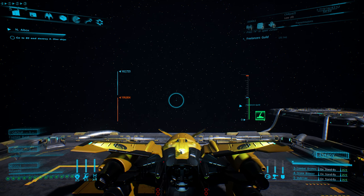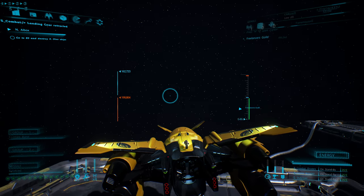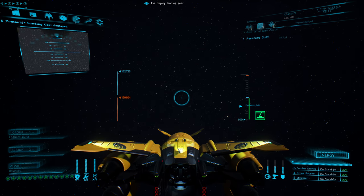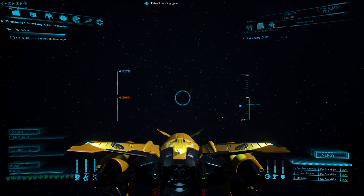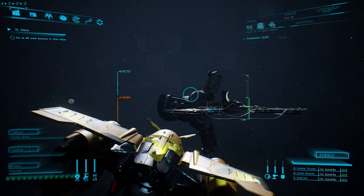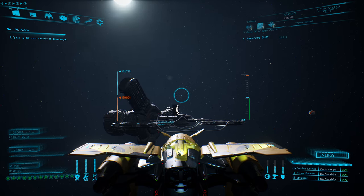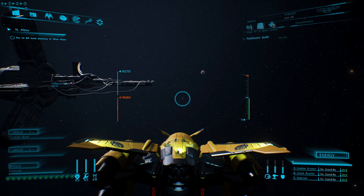I'm just going to undock. Landing gear retracted. Alright. Eve, deploy landing gear. Landing gear deployed. Retract landing gear — landing gear retracted. But she can't land you. So no matter how many times you say to land or dock or any wordage you can think of, she can't do it. Some of the few things she can do is deploy and retract your landing gear, and deploy and retract your weapons.